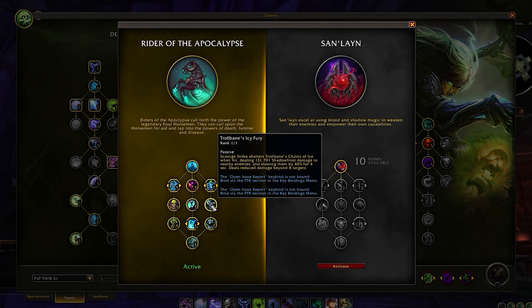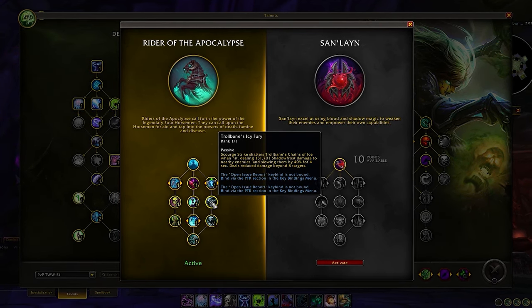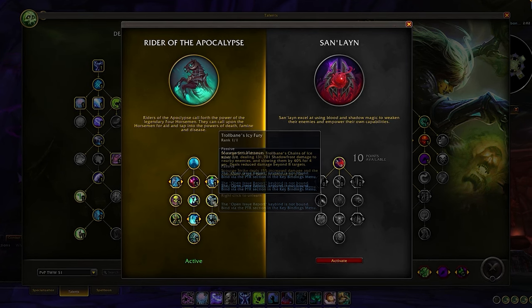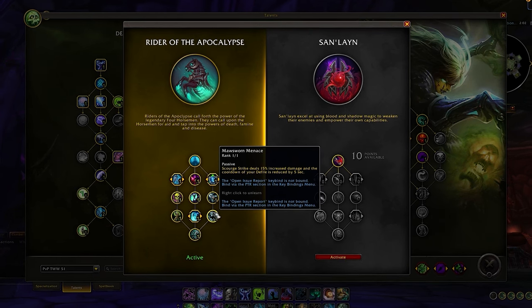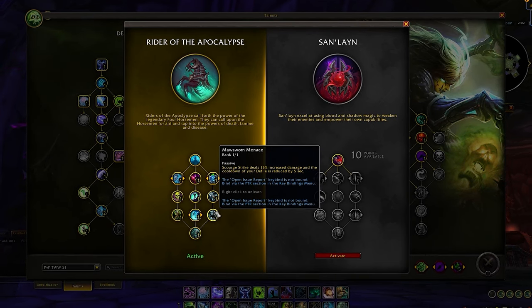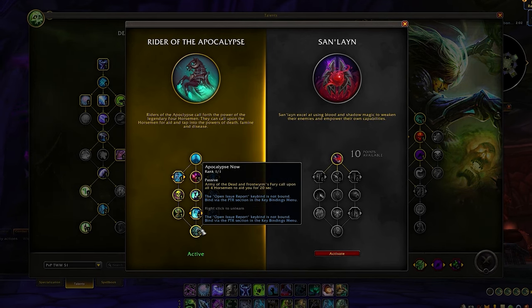Next up we have solid enhancements to our Trollbane horseman, as Scourge Strike now shatters his Chains of Ice for extra spread pressure, snaring all nearby targets. As our final talent on the right side we have Mossworn Menace, giving us a passive damage increase to Scourge Strike and more Death and Decay uptime. Finally, the end capstone for Rider of the Apocalypse is Apocalypse Now, which enables you to summon all four horsemen simultaneously whenever you press Army of the Dead or Raise Abomination — you'll want to press these as soon as possible for more uptime on Feast of Souls to empower single target burst.